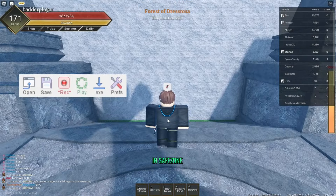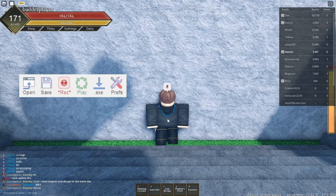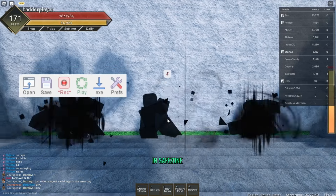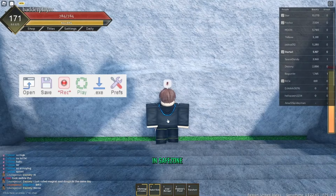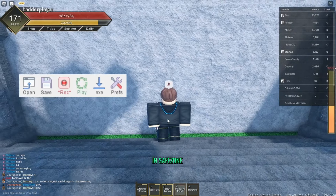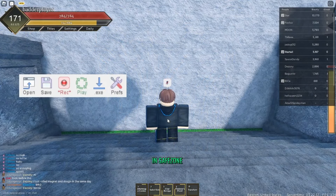Walk a few steps like this — now you're out of the safe zone. Spam all of your abilities like that. Once you've spammed all of your abilities, stop the recording by pressing F12 again.